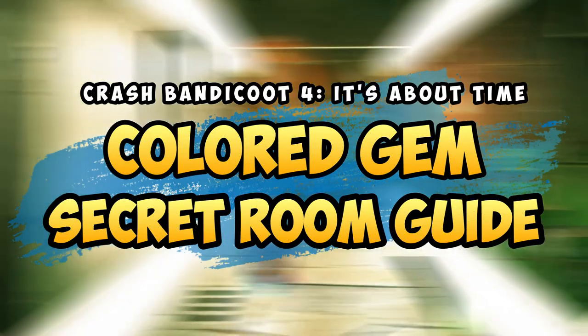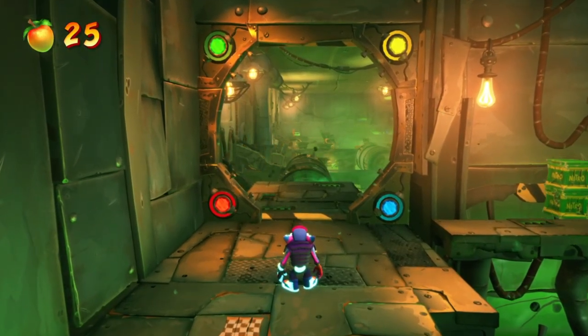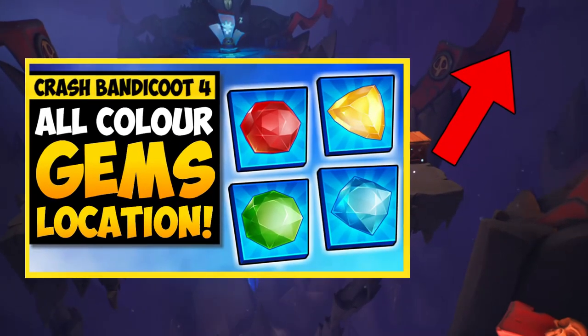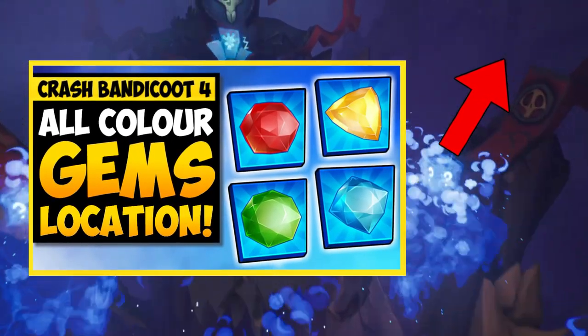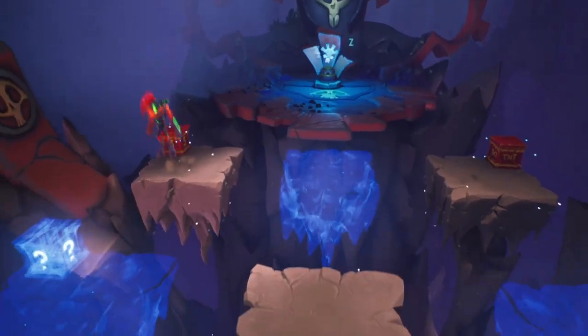Hey, this is the Viperion here, and welcome back to another Crash Bandicoot 4 tips and tricks. As I said, this secret door can only be opened if you've collected all four colored gems. If you haven't been able to find them yet, I have a video on the top right here to show you exactly where they are, so you can head there first and then come back to this video later to proceed with the secret area.